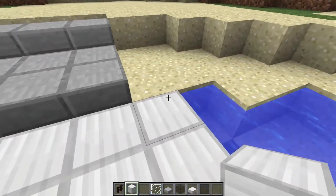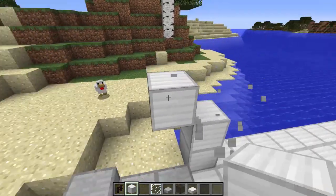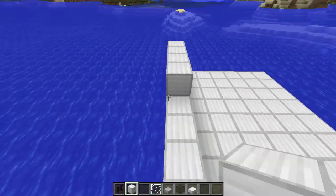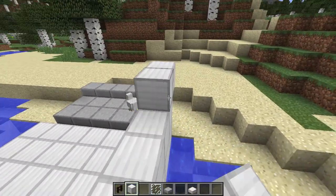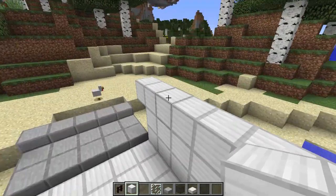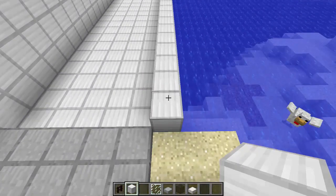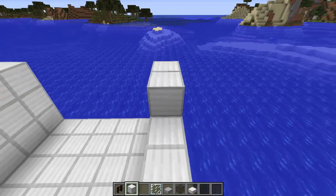We're going to build the sides now, and we're going to build something like this. Not too tall - maybe three blocks should do. We got two blocks now, let's go for three blocks. We're going to do the same thing on the other side, and then we're going to start on the back side, which should be a bit more difficult.